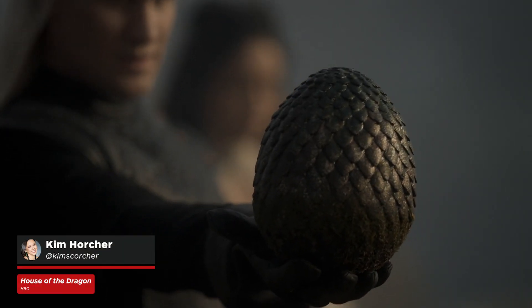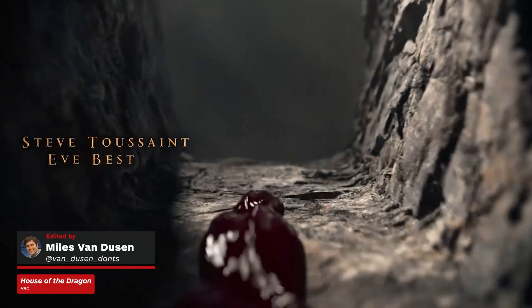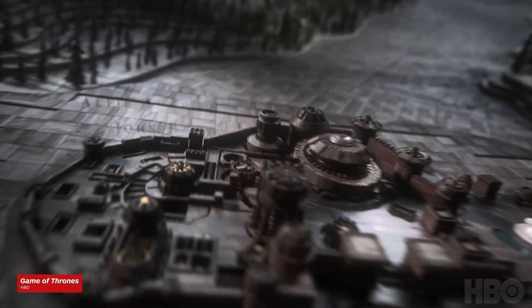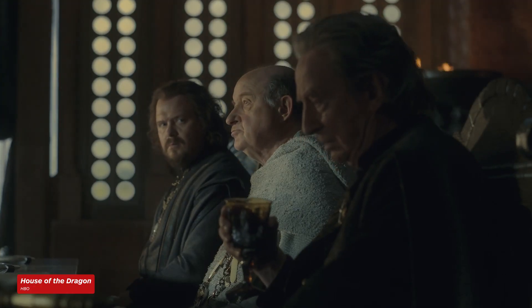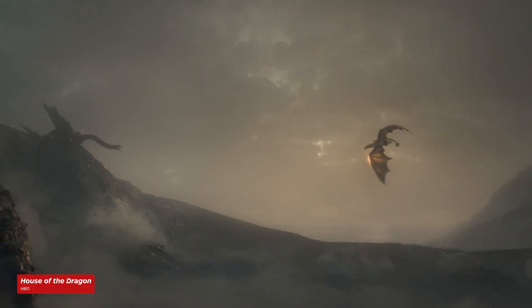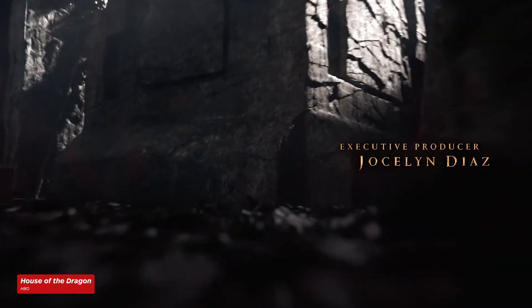Episode 2 of House of the Dragon brings us a unique gift — not a dragon egg spiral toss like a football. We have a new opening sequence, and I'm going to break down exactly what it means. While there are similarities with Game of Thrones' iconic clockwork intro, the storytelling here is completely different. The intro sequence was not included in review episodes sent to the press — this was a surprise everyone got to experience together.